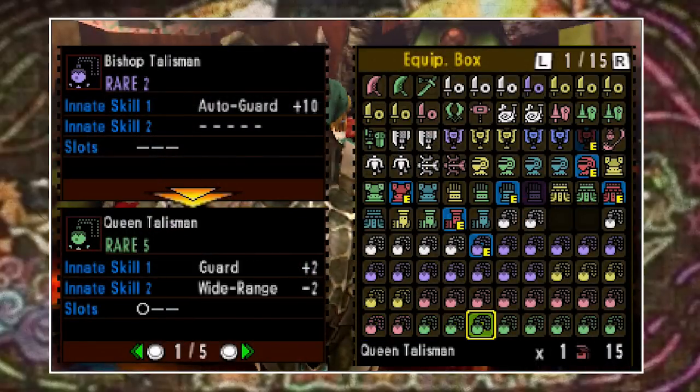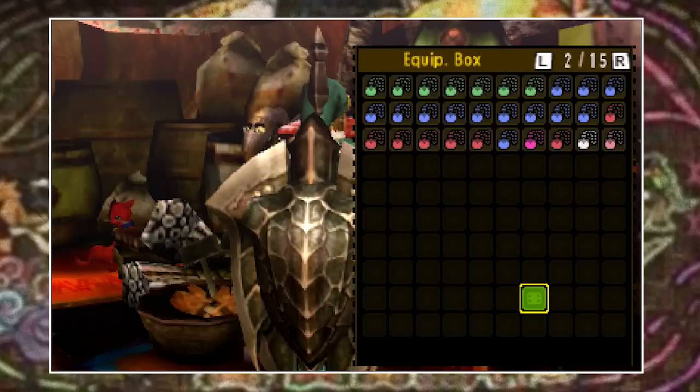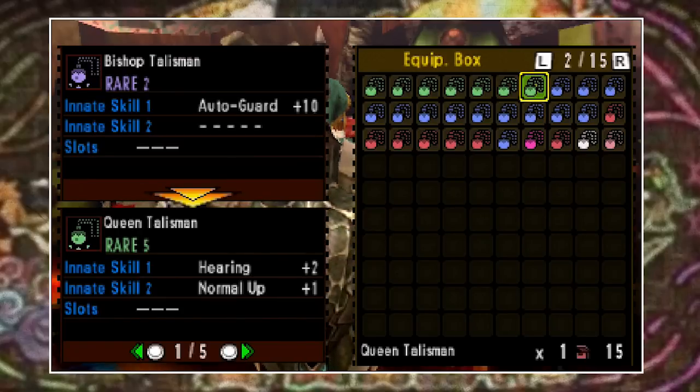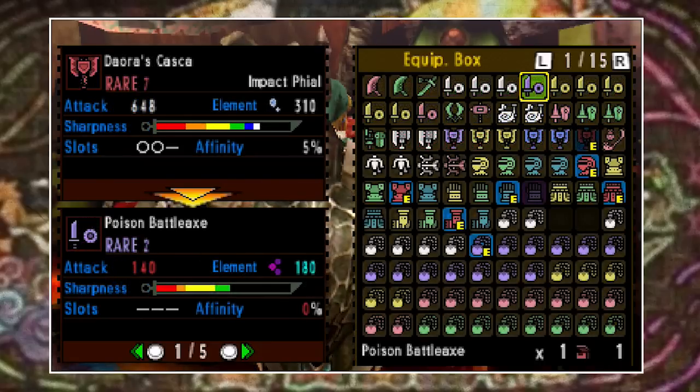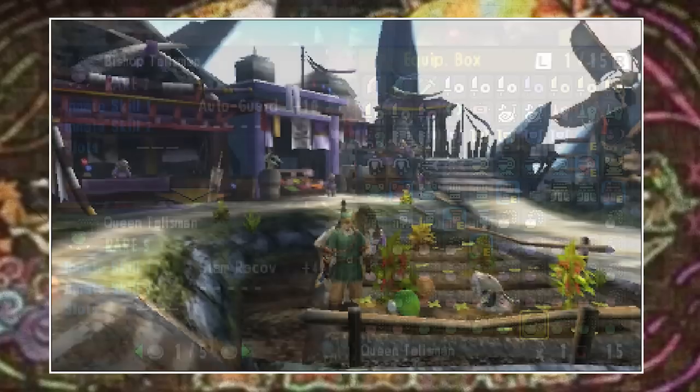For those of you that are new to Monster Hunter, talismans are effectively items that you can wear in addition to your armor — they supplement your armor skills. Sometimes they will simply help you with a small increase like a plus five, whereas other times you'll get a complete plus ten talisman which causes the skill to be active the moment you wear it. Talismans are very useful and if you're not wearing one then you're missing out.